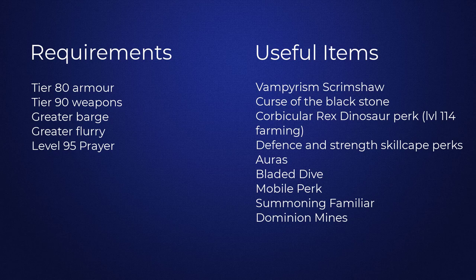The Defense and Strength skill cape perks — if you aren't maxed, just chuck them in your Combatant's Cape. They are very useful as the Strength cape perk increases the damage of Dismember, and the Defense cape perk can act as a sign of life and bring you back to life if you happen to die during the dungeon.